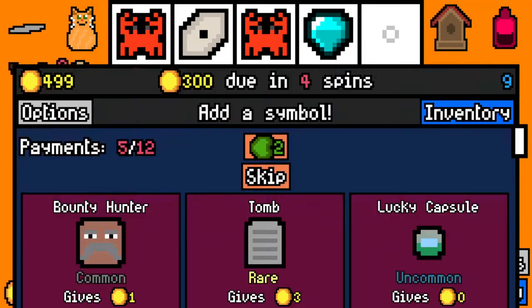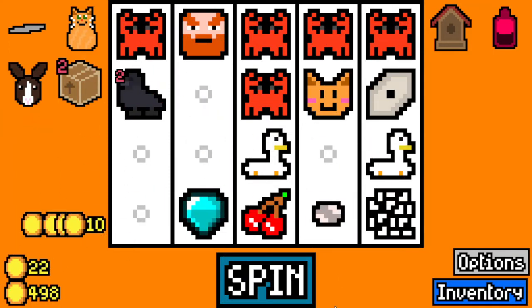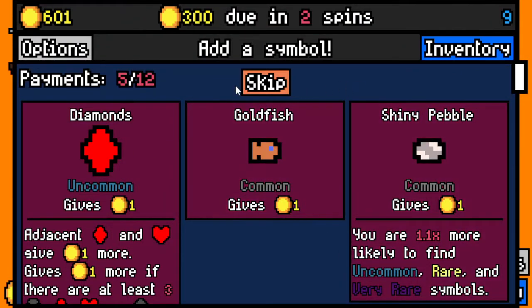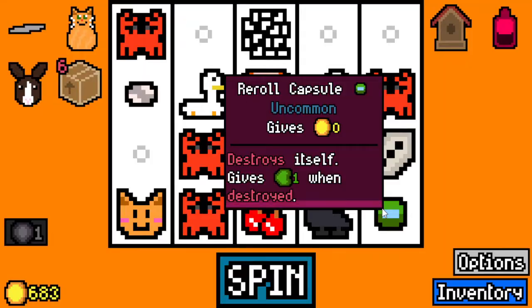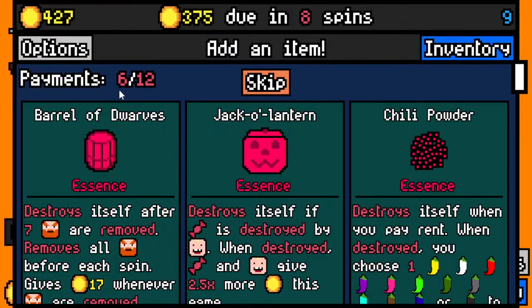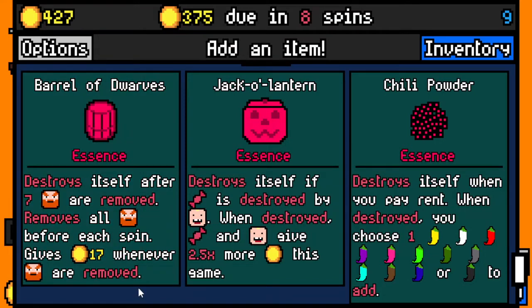I don't think holy water will be used. We got lucky capsule — our duds are gone. Interesting: Zara, if I want to roll for beast master — treasure chest is decent. So now we have no duds, which is new. Usually you would have to use midas bomb or hex and destroy them, which both are risky. But now you're good. Also notice the ramping of money — I can already pay the next rent. Bear of dwarves: destroys itself after seven dwarves are removed, removes all dwarves before each spin, gives 17 when dwarves are removed.